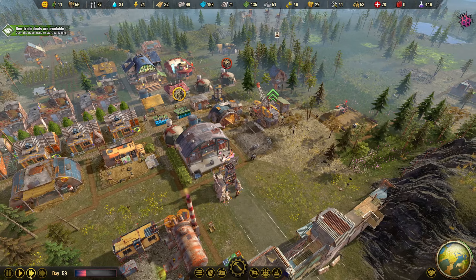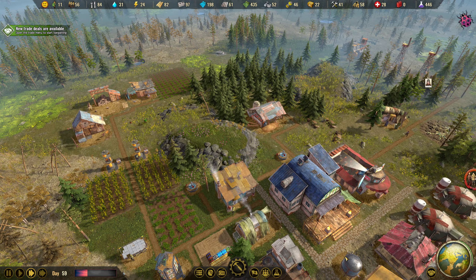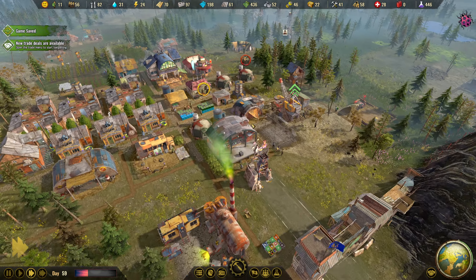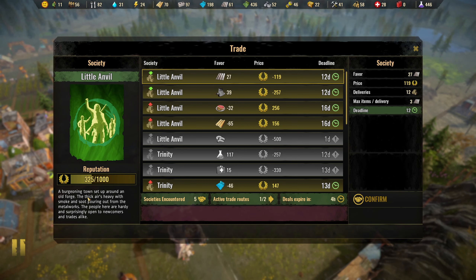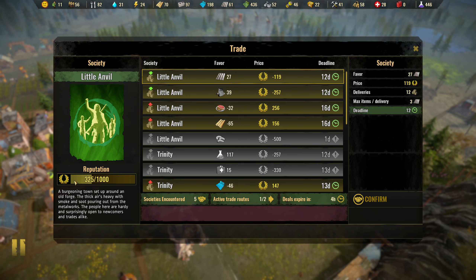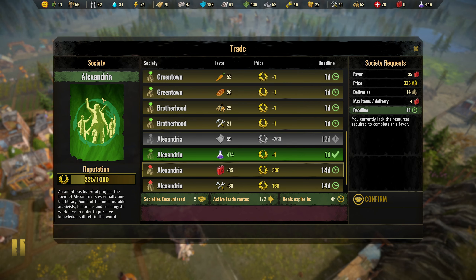While the garage is being built, another new feature is that the trade system has been overhauled. When we look at the trade menu now we can see we have a reputation system. With reputation we can grow to become a reputed town or potentially have a hostile reputation depending on how we behave. We can look at camps - Little Anvil, the Brotherhood, Alexandria - and see our reputation with each.